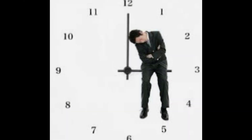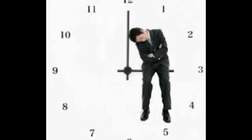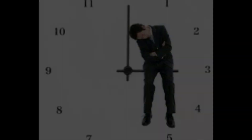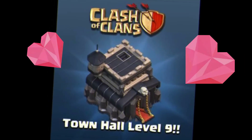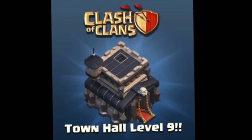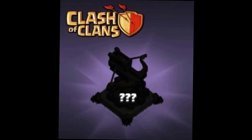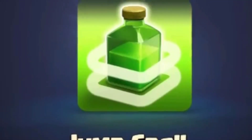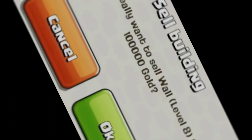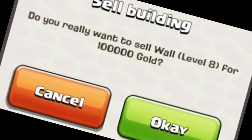Now you need to focus on this update group. In this case, you will be able to see the walls. In October 20th, you will be able to see Town Hall 9. In the spell factory, you will be able to see the jump spell.